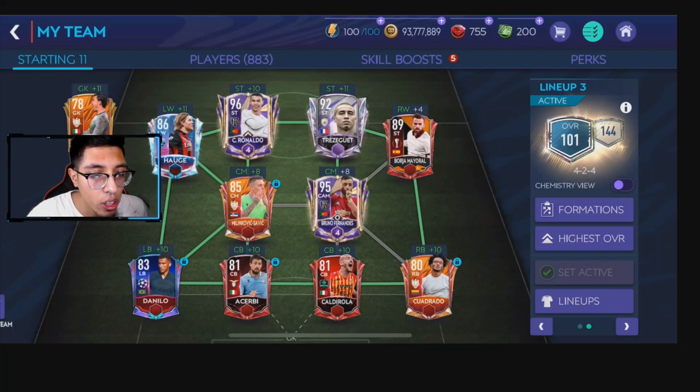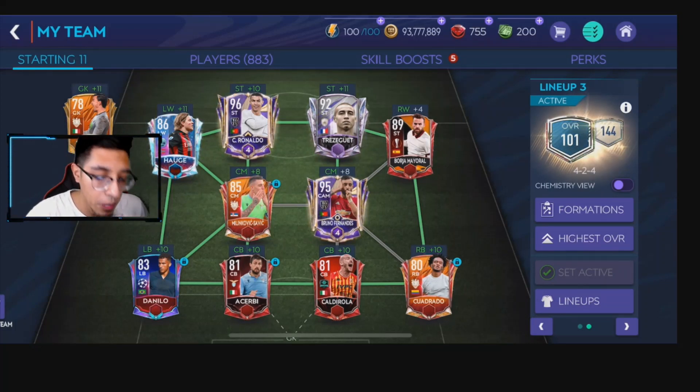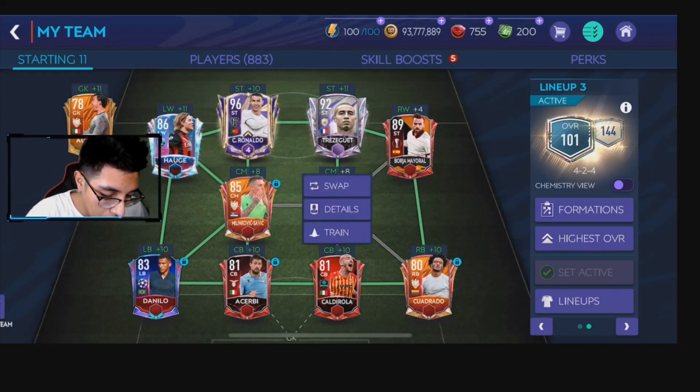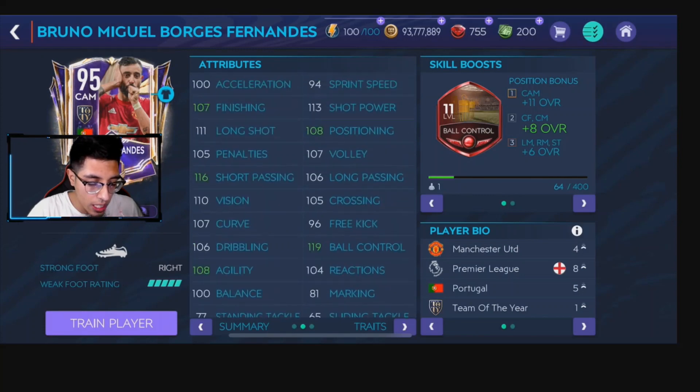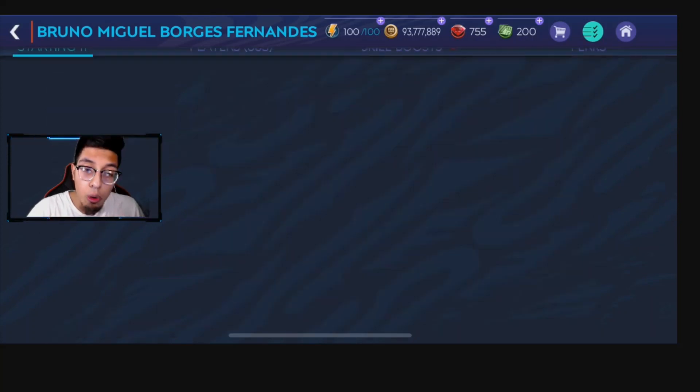I was going to show you what makes Bruno Fernandez an OP midfielder now that you've seen the gameplay from Cristiano Ronaldo. Here we have him — we'll show his stats real quickly. He has 97 pace, 109 shooting, 109 passing, 108 agility — which are insane. His defending is not that bad and 82 physical. Those are the overall stats that make him insane.